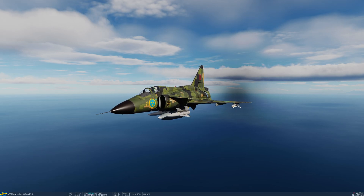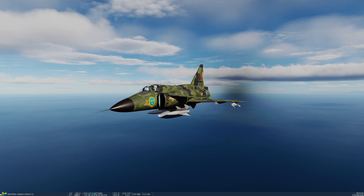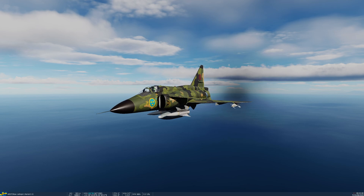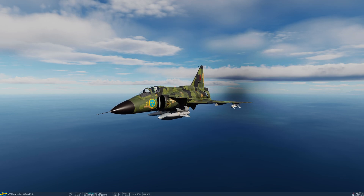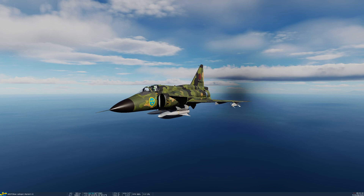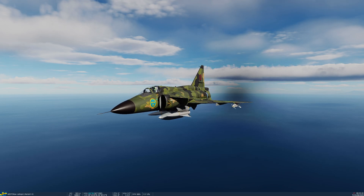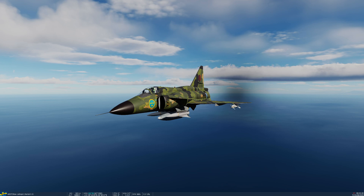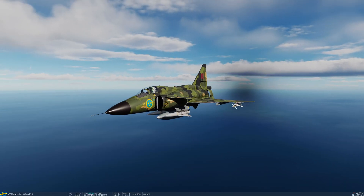Today we're going to take a look at this very interesting radio-controlled manual command line-of-sight missile which can be employed in land attack, sea attack, and air-to-air modes. Today we're only going to cover the air-to-ground and air-to-sea modes. It's a large slow-flying missile with a red flare which illuminates the rear of the missile, which you can then manually steer using a dedicated controller in the cockpit.